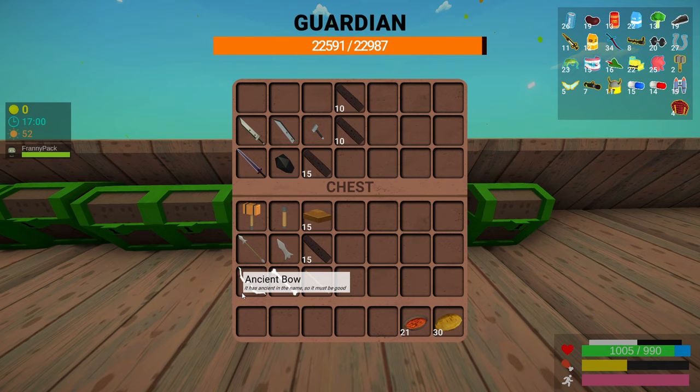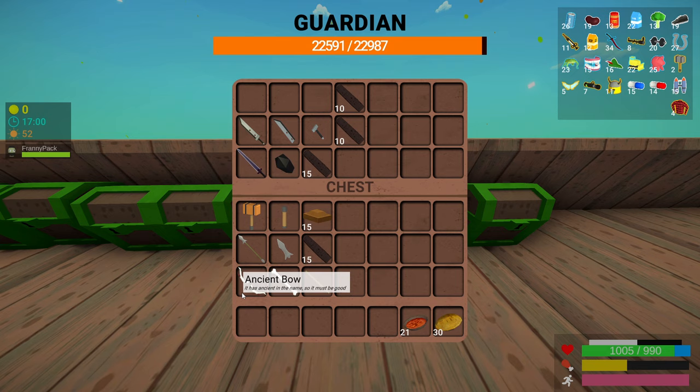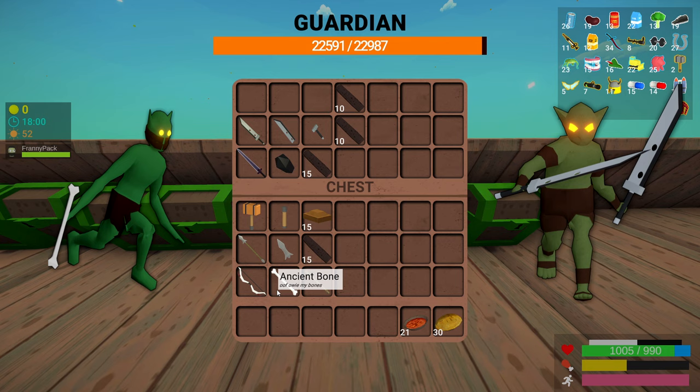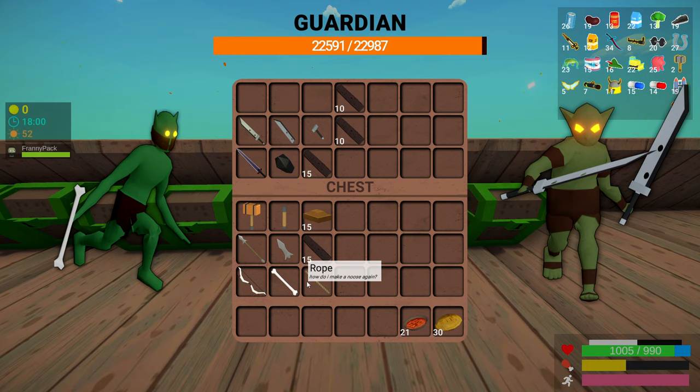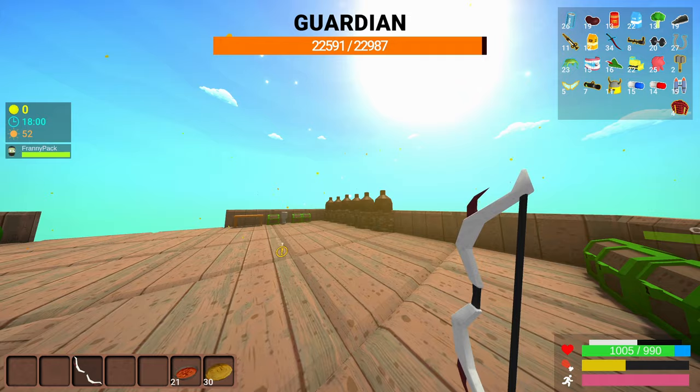Now onto my favorite: the ancient bow. You're going to need an ancient bone and a rope. Why I like this so much is that it's very easy to obtain — you get the ancient bone off the zombie guys who throw bones early on in the game, and even Gronk has a chance of dropping it. You just need a rope, which requires wheat and some bark. What I like about it is that it's kind of like a shotgun: instead of shooting one arrow, it'll shoot three.